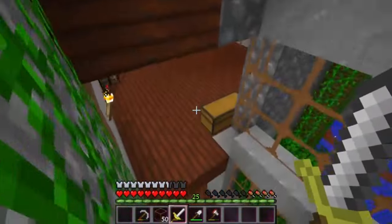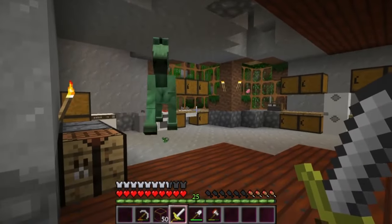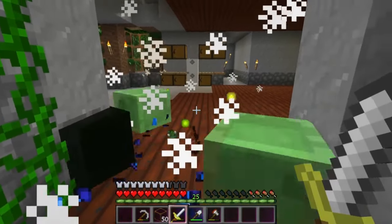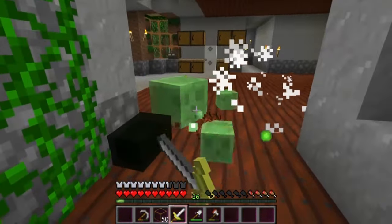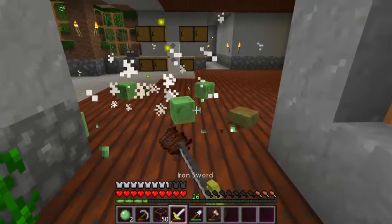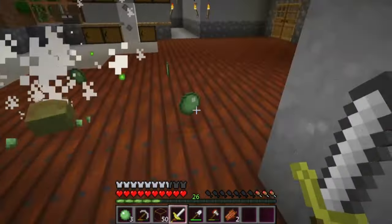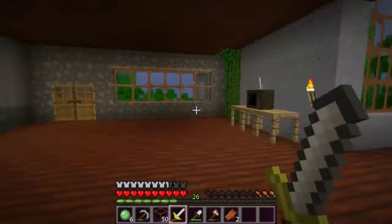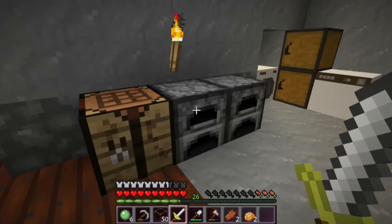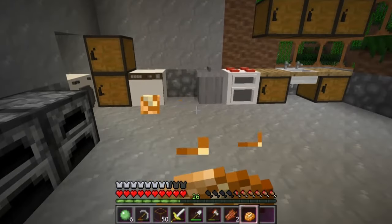I'm going to show you guys the kitchen because we've actually got a lot of work done. Whoa — oh! He's mad. Are you a sickly horse? He turned into slime! What in the world, how did he get in here? Oh, why am I hitting him with my shovel? We got a lot of slime out of that. I think that was a sick horse. We got a ton of slime out of that — awesome!